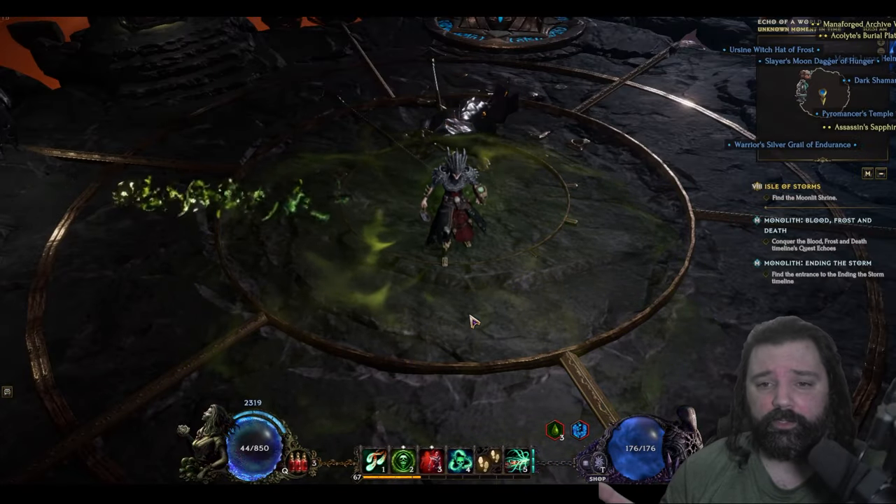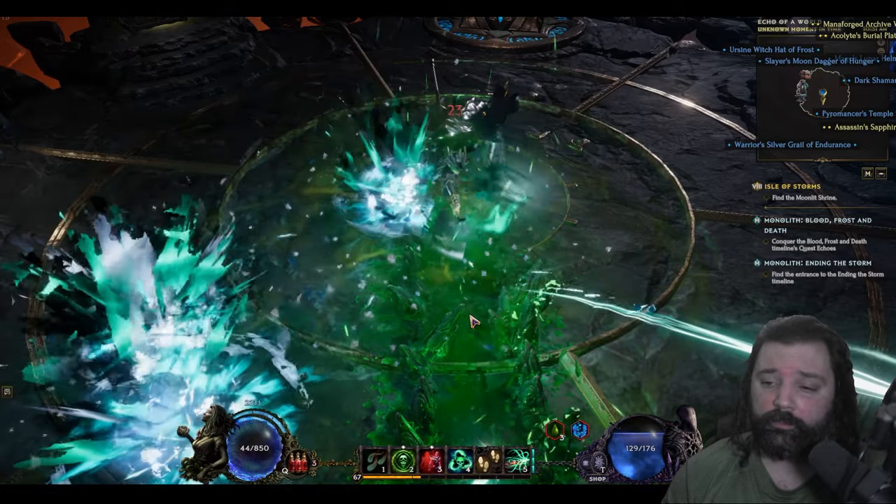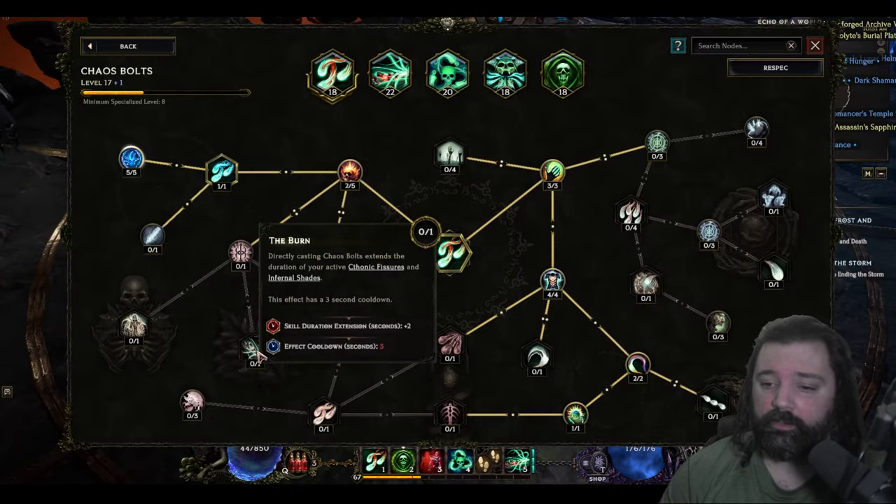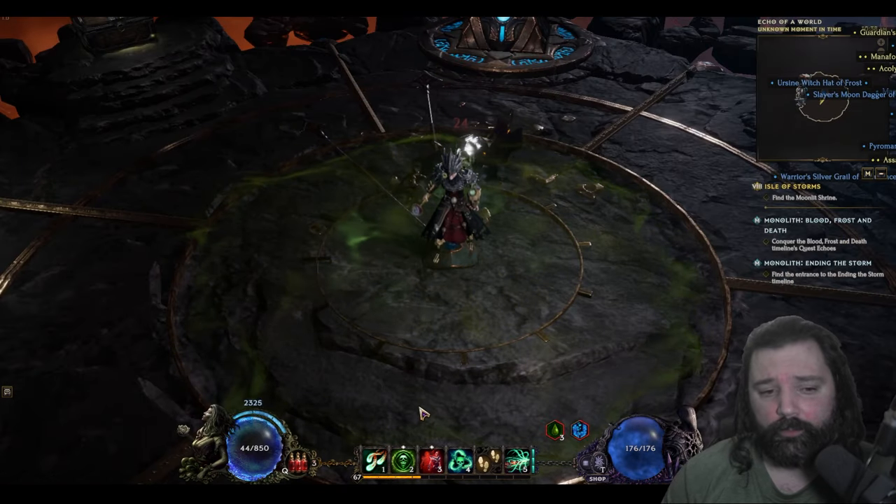The gameplay is simple: you're going to cast Spirit Plague, use your Fissure, and then spam Chaos Bolts. Chaos Bolts will refresh the duration of your curses on the target, and it will also increase the active time on your Fissure.